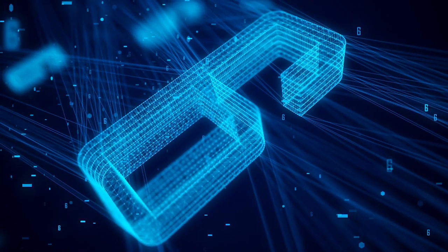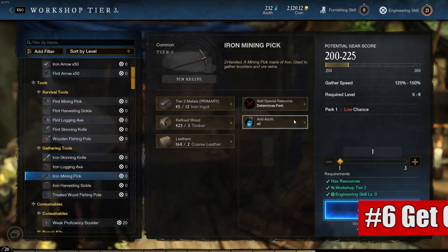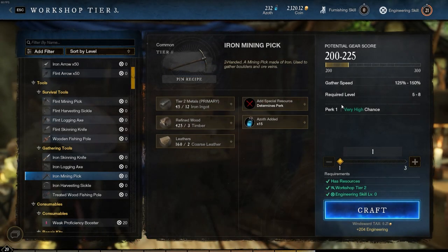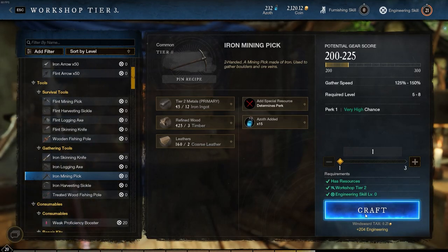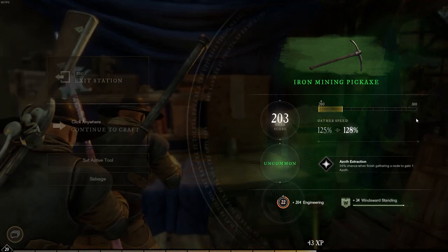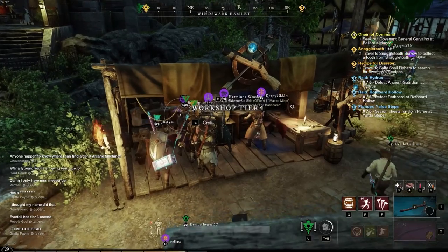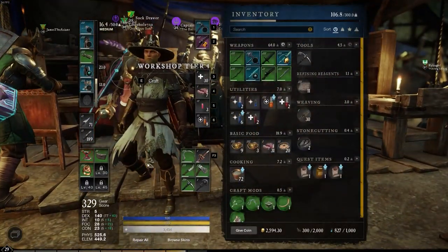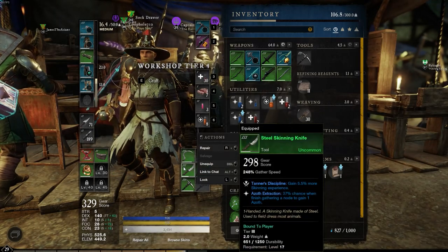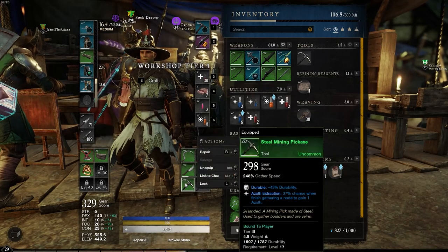Sixth, you need to have the best tier gathering tools possible. You want the best ones you can access — such as iron, steel, or star metal — but aside from that, make sure they have some kind of bonus. These bonuses can include things like bonus Azoth or extra durability. It's maybe a few extra gold to purchase one, or if you craft it yourself it just takes some Azoth. You're going to be looking for green, blue, or purple ones depending on what tier you're at.